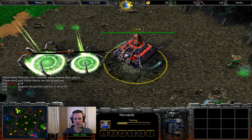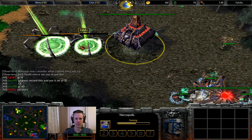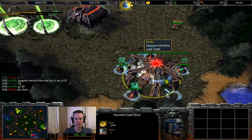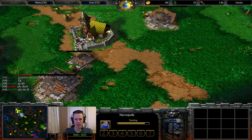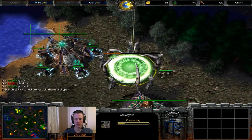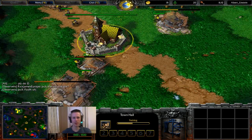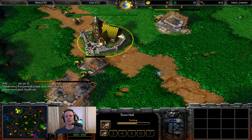And the red Undead is at the bottom. So we can assume that Albert and Granty are going to do some sort of lame strategy — some sort of rush, I imagine. Or a Tier 2 rush.